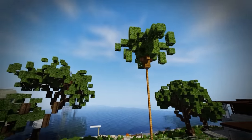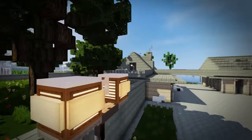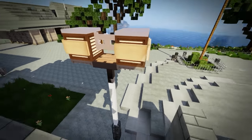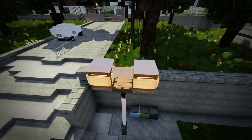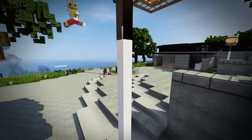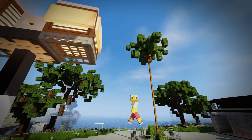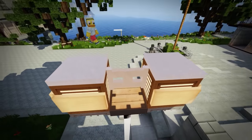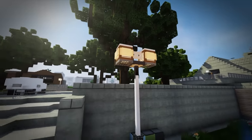We have some gorgeous trees around this area — just look at some of these. And check out this lamp design — beautiful! This is Shivery going at it. Since we're using a special resource pack, this is an acacia fence with acacia fence gates, so it turns wide and then you just have those lanterns. Beautiful!